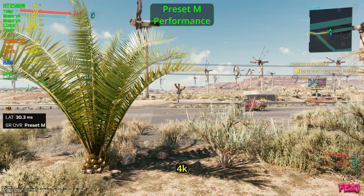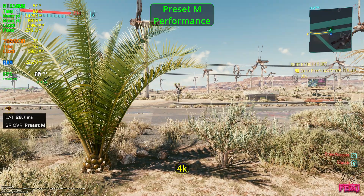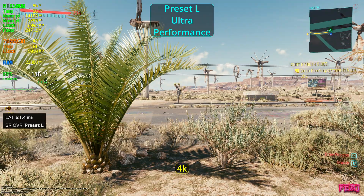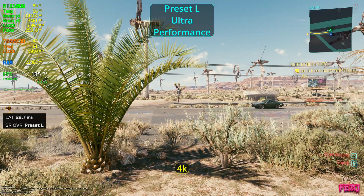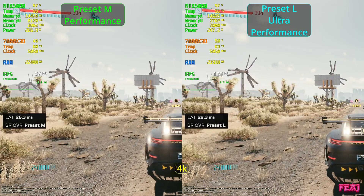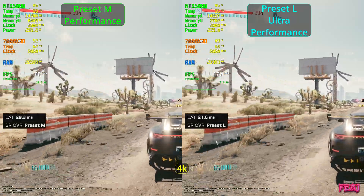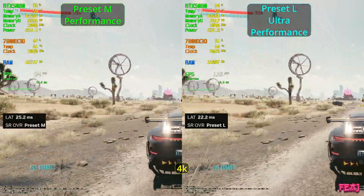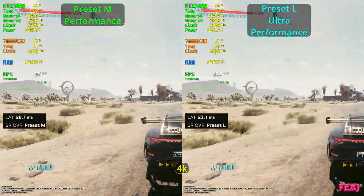At 4K it was really hard to find a difference because normally you don't stand still — unless you're AFK — for long periods of time, especially near a plant. So if there is a difference, I don't know if it would be that big of an impact. For me, either setting is fine as long as you get more FPS. For the car test I'd go for preset L because it gives more FPS and I couldn't see a difference anyway.